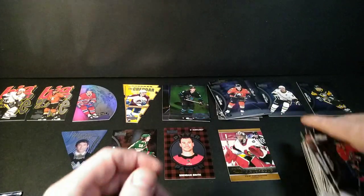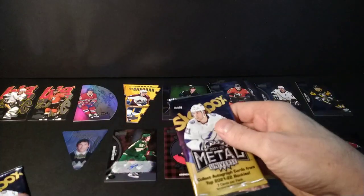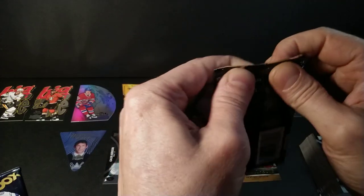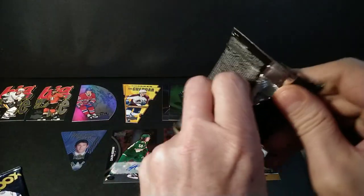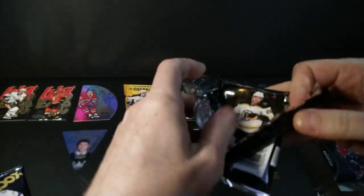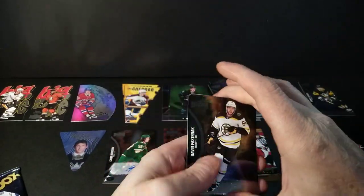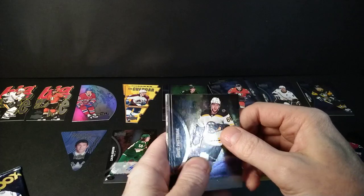Backstrom, Zegras — oh there's the base card. And Panarin, and Zegras the rookie — yeah, forgot this is 21-22 and that's my rookie. Okay, what's hiding in the last three packs? I think I've got my box hits now — my rookie auto and my Picks acetate — so it's all just bonus from here. Something might pop out and surprise everybody.